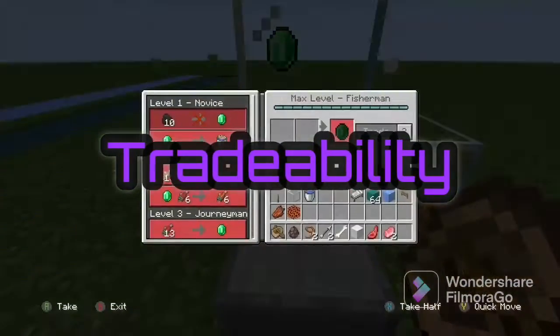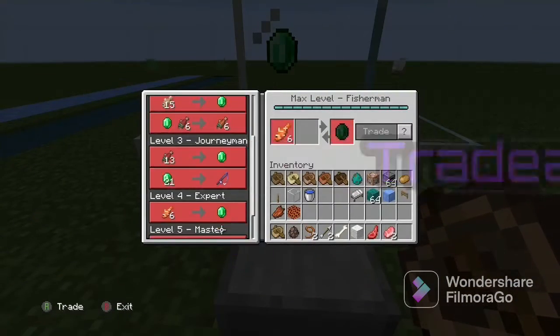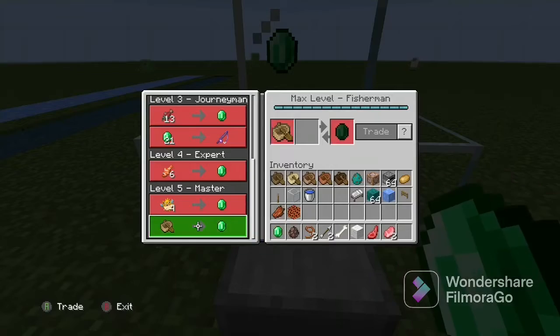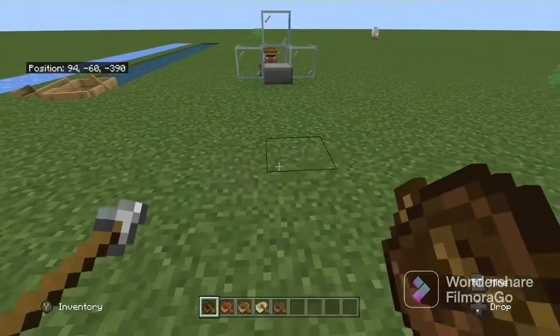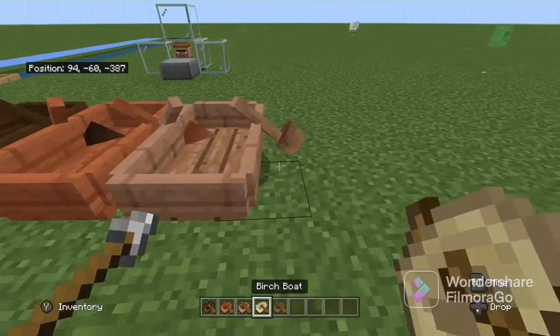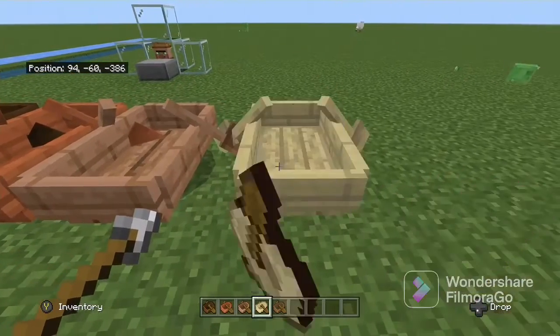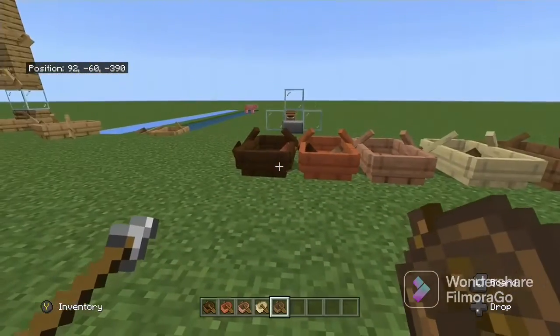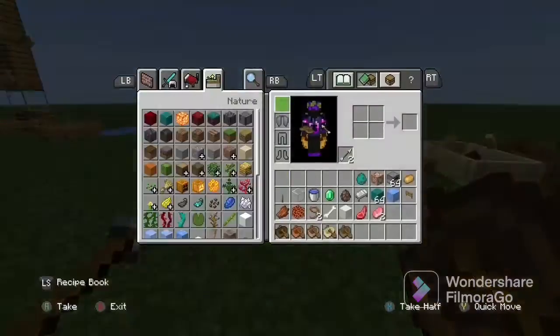Last quick thing before the extras — trading. You can actually trade boats with a master fisherman. As you can see here, we've got a variety of boats and you can trade any of them with villagers. There are also Crimson and Warped boats available.